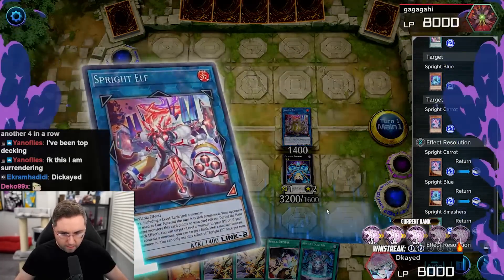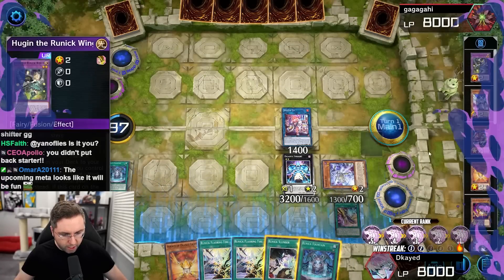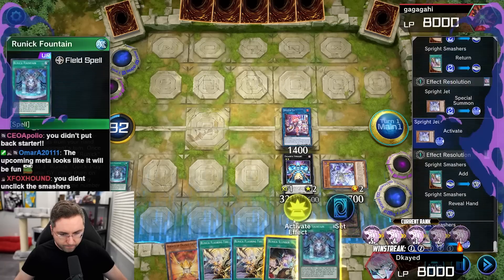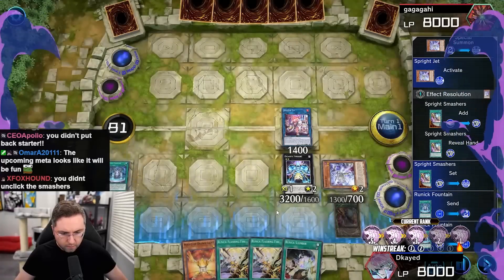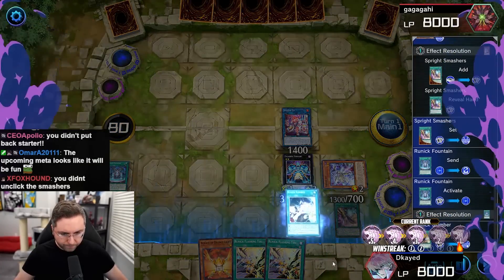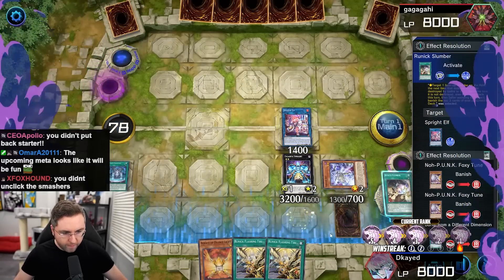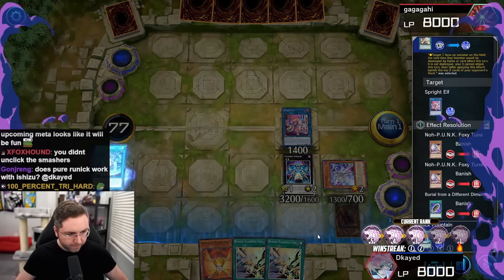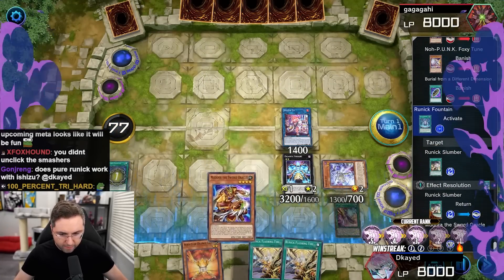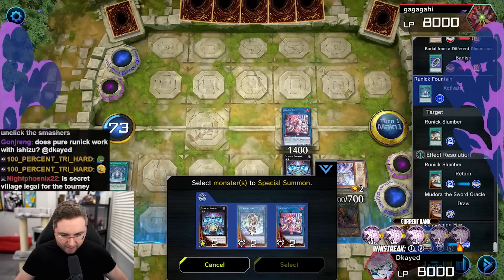We're showing in the D. We're going to set the Smash. Do we draw one just for the lulz? We could draw one. Fountain draw one. We're also going to make a Mascarina. Oh, we banish in — big banish. Does pure Runic work with Ashizu? Probably. We have a negate now. We got negates.